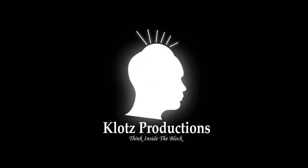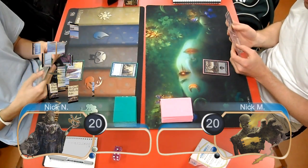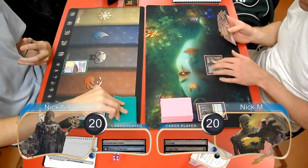Hello everybody, this is Kevin from Klotz Productions and welcome back to Game 2 of the match between Blue-White Delver and Blue-Black Zombies. Delver was on the play for this game and started off by laying down a Seachrome Coast and casting a Delver of Secrets, however Zombies immediately laid down a swamp and killed it with a Tragic Slip.